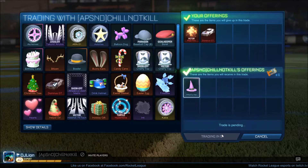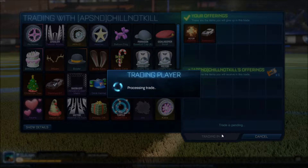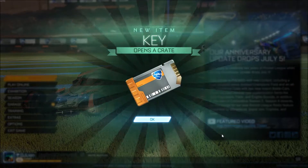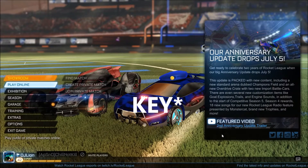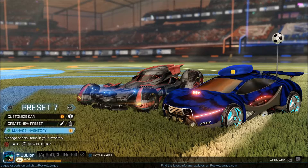For this trade, I honestly have no clue what I was doing, because this is probably huge profit for him — that's the Victor Pixel Fire and a Dominus GT. But I did get a crate and a Pink Witch's Hat, so hopefully I can find people that really want those.